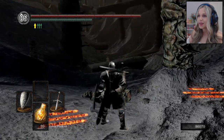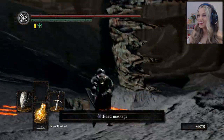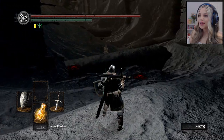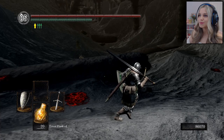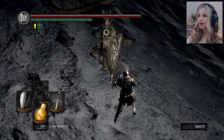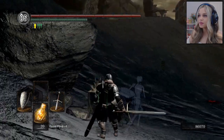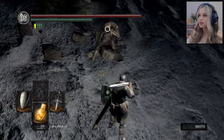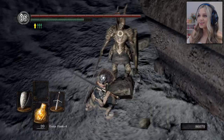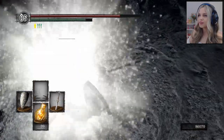Oh, I see something down there. A beanpole? Okay yeah, we have a knight there and some bloodstains, but you know what, I'm ready for him. Oh, it's a Black Knight. Maybe we'll get another halberd. Can you get another halberd if you already have one?